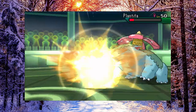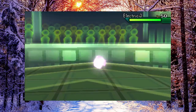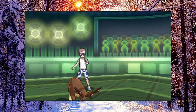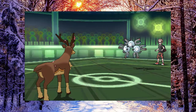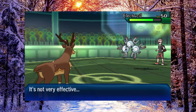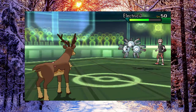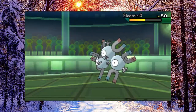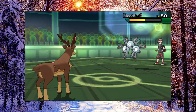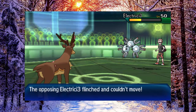It also has Thunder Wave, which is a really reliable way to paralyse your opponent compared to other Grass types that rely on Stun Spore — which doesn't hit Grass types and only has 75% accuracy, which isn't great. Thunder Wave is more reliable, so you can then try for some paraflinch shenanigans. It's a bit disgusting, but it does work, and if you're a fan of Sawsbuck and want to see it do cool new things, this is probably the one you want to check out.